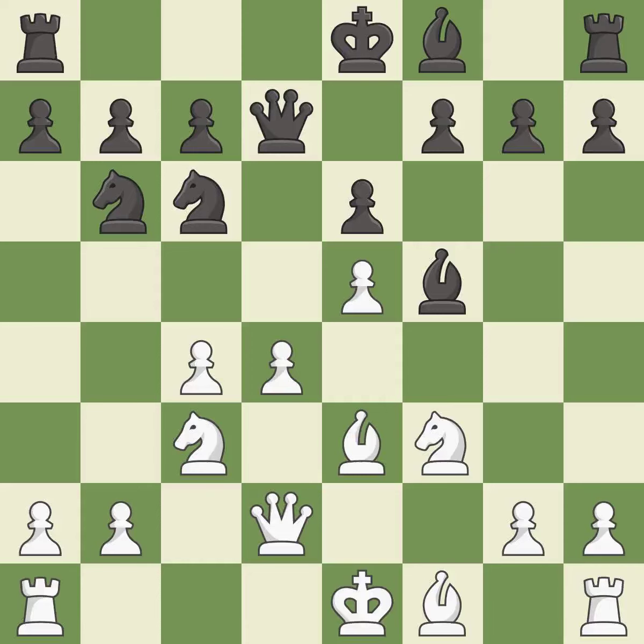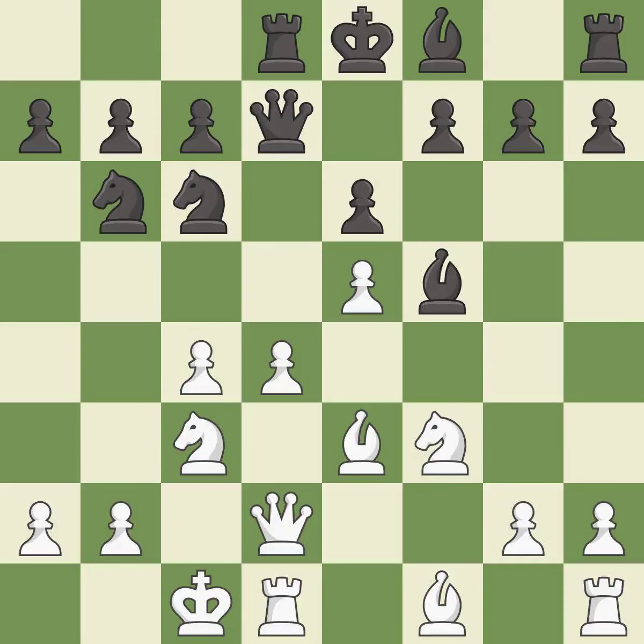This activates the queen by developing it off its starting square — it is good. This ignores a better way to develop a rook off its starting square — it is a mistake. Only one move worked there, and this wasn't it. This ignores an opportunity to threaten winning a pawn — it is an inaccuracy. This wins a tempo by threatening a rook and forcing it to move away — it is good.